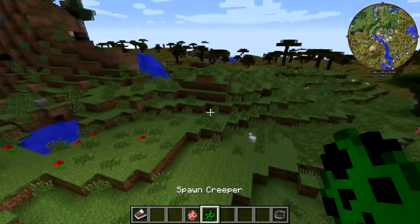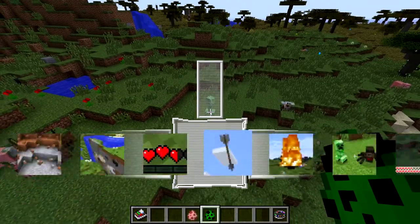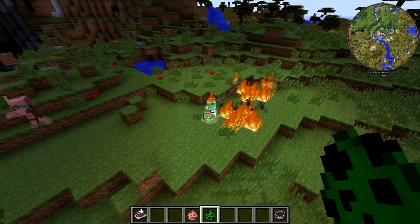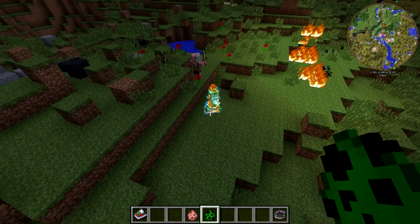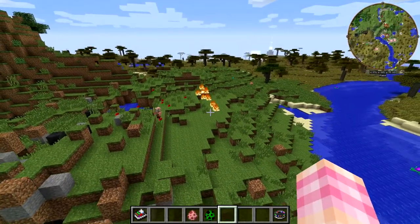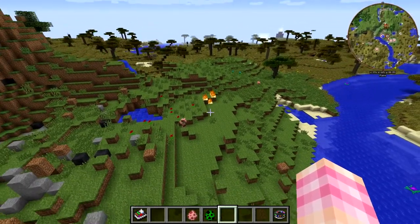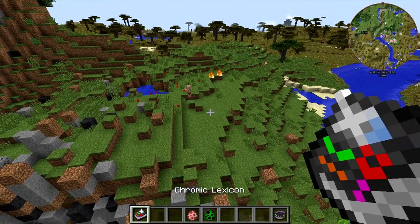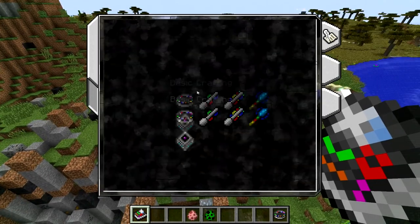Let's spawn one. We should be able to supercharge this creeper — yeah! So with Bolt of Power, you can make supercharged creepers. I know supercharged creepers are rare, although he'd burn to death because of the fire, but they're a rare thing to happen naturally. But with Bolt of Power, you can do it. Another use for Bolt of Power: sending supercharged creepers at your enemy. That was a lot of fun.